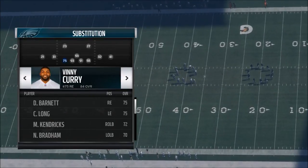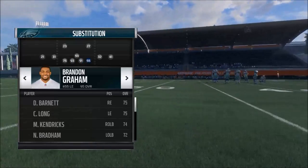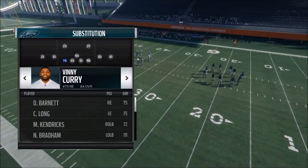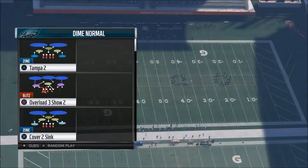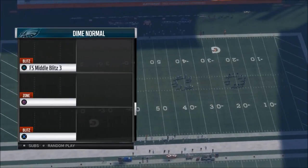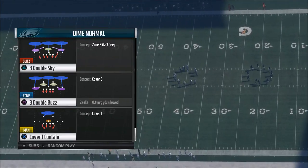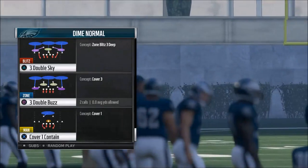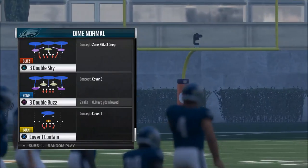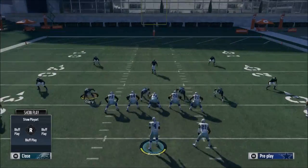I wanted to share with you the play because it might help your game, and that is Dime Normal — of all formations, Dime Normal. You go through and put your best pass rushers in, and then your play is the three double buzz. You can also come out in the three double sky to get some pressure, so I'm going to show you a couple things you can do with this.